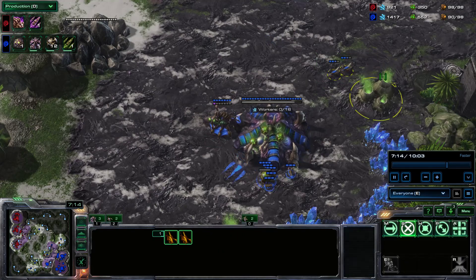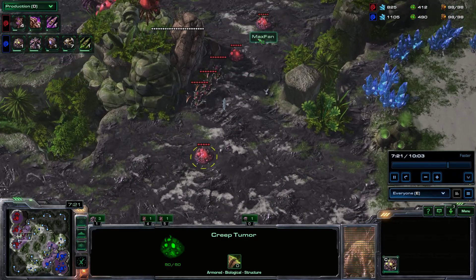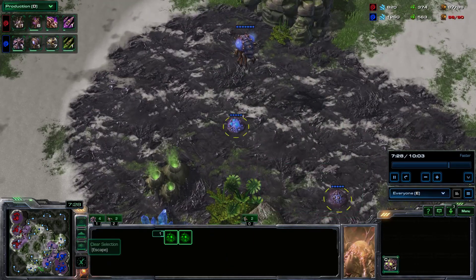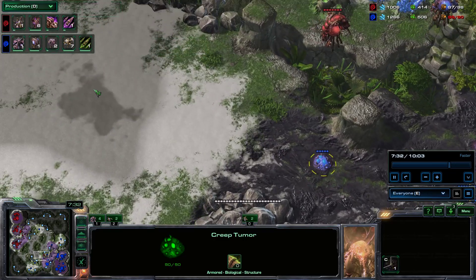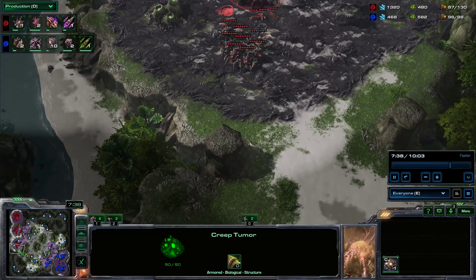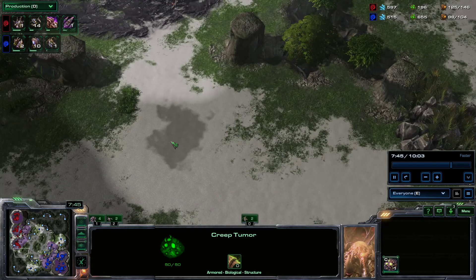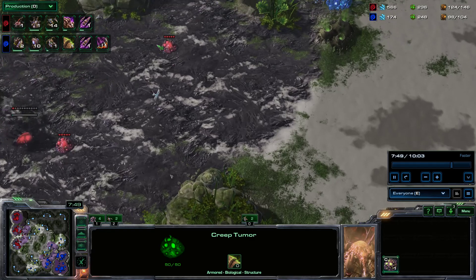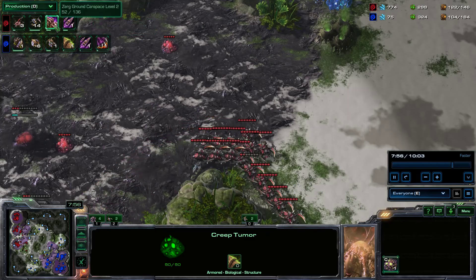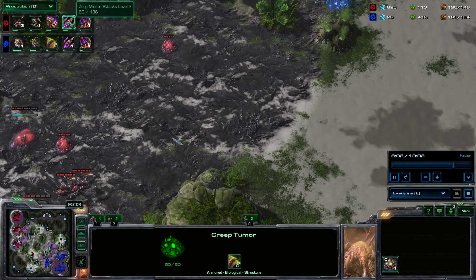If you're both on creep you're fighting at the same speed — the creep bonus applies to both sides. It is nice to have the extra vision along the attack path. I'd like more creep further out on my attack paths for the same reason — to spot incoming threats. So I've started 2-2 upgrades. My opponent is just getting their first armor upgrade now, while my first armor is already done and I'm just starting level 2. I'm ahead on the level 2 attack upgrade so mine will finish before my opponent's.